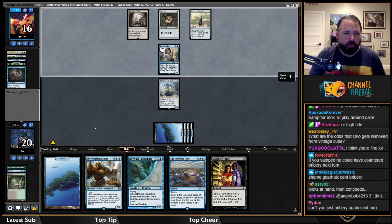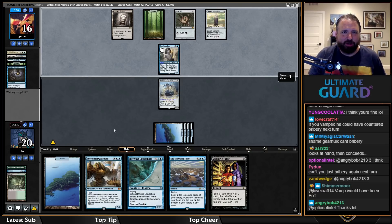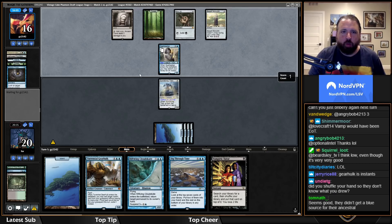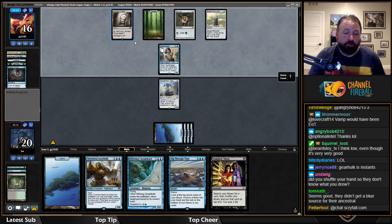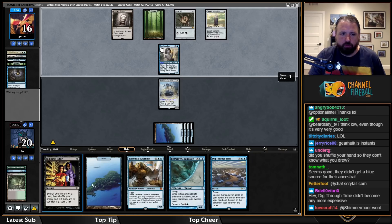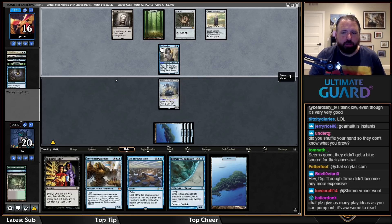I might actually just Riftwing their Spell Seeker, then attack for seven to put them at nine with lethal in play. That seems probably fine. They don't have a blue source for Ancestral, which puts them in a precarious position. This Vamp should probably have been a High Tide in hand.